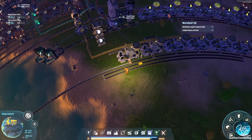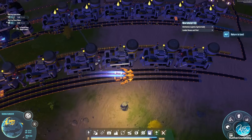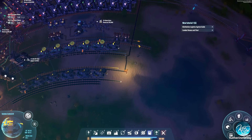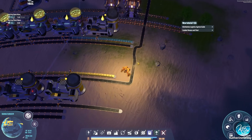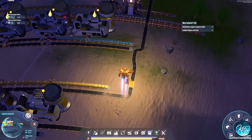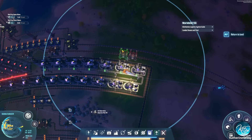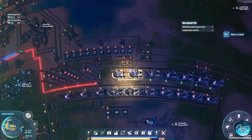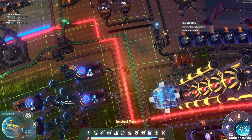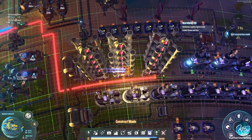Now we were working on getting things from stuff-land along these lines here. Now we have this graphite that's supposed to be coming in here. Why is it not coming in? Oh, we're not using any hydrogen. We can fix that easily by just using more hydrogen — basically creating more storage for it.